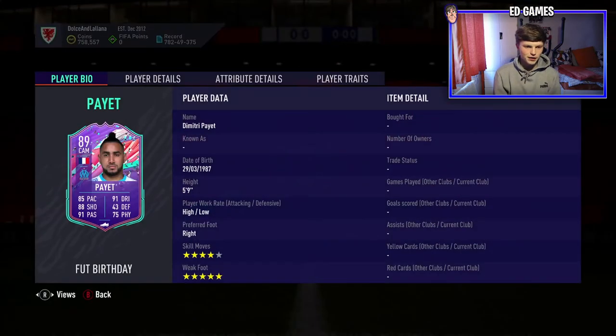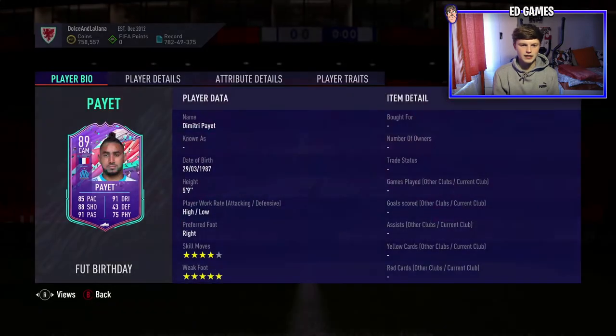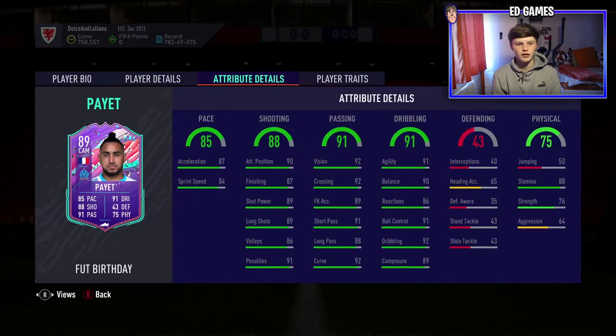We've got a Dimitri Payet, 89-rated CAM flashback — I think it's FIFA 16. He's got 85 pace, five-star skill moves, five-star weak foot, high/low work rates, and he's five-foot-nine. Stats: 85 pace, 88 shooting, 91 passing, 91 dribbling. The pace isn't rapid but that's not really what he's about. Passing is top tier — agility, balance, ball control, dribbling, composure are all brilliant.